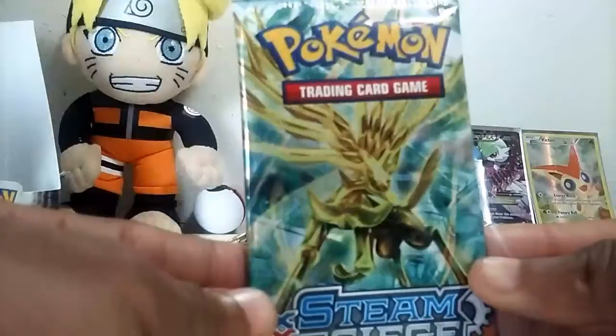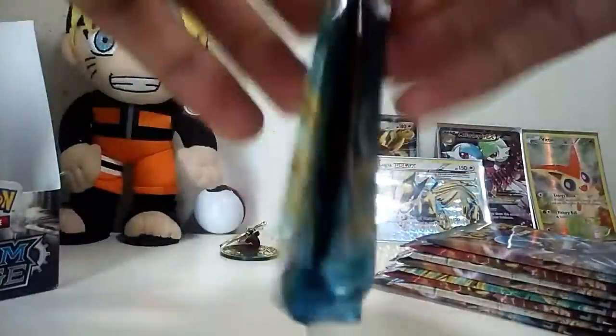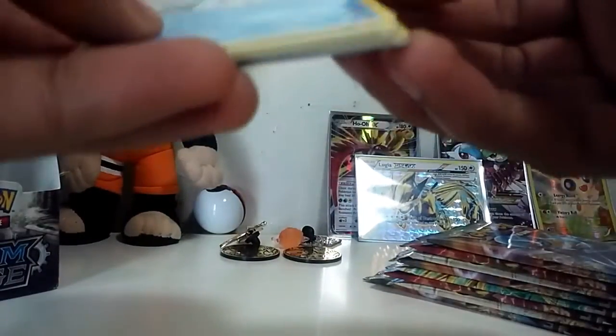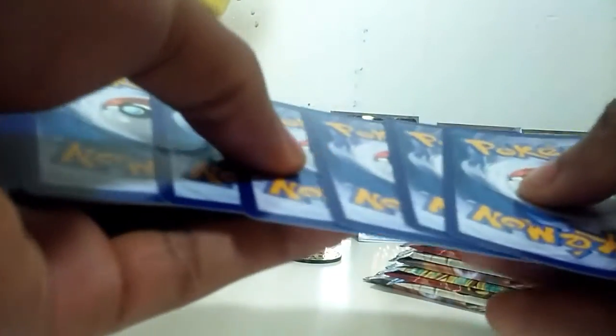Hopefully this part has a whole lot of EXs. We got the Zuneus pack first. Let's see what we can get in the Zuneus pack. Let's see if we can get an Ultra Rare. We got code cards here. I will be doing a giveaway with some of these code cards in another video.